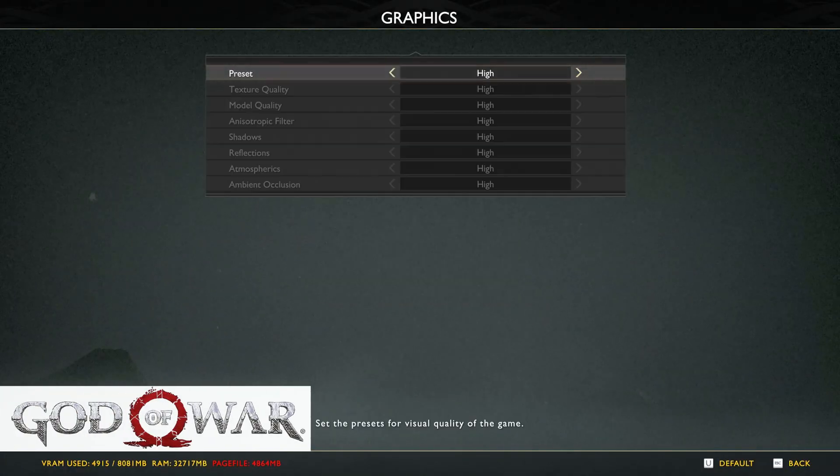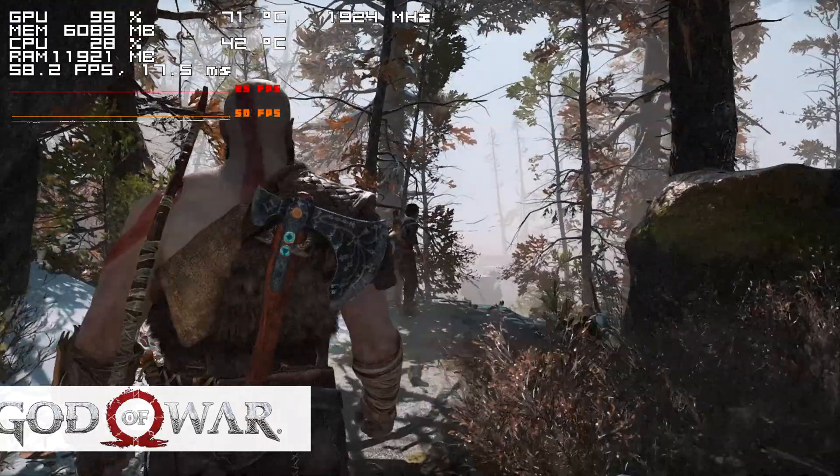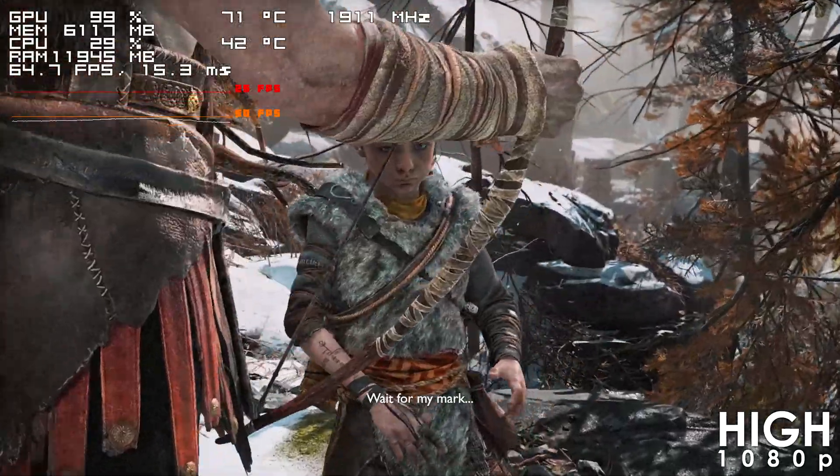Next up we have God of War, which runs in the range of 55-65 FPS using the high preset. With FSR we're getting a boost of about 12%.